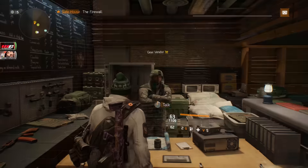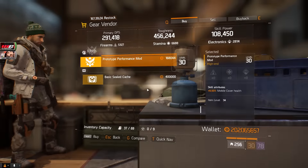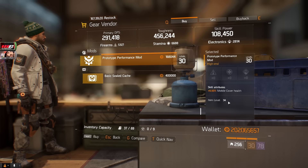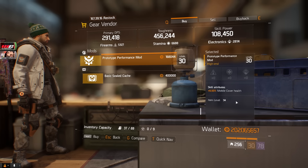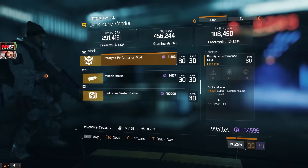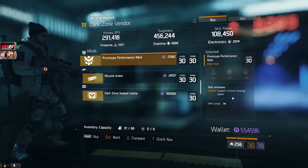Over here in the Firewall, the gear vendor is selling a prototype performance mod which gives you 6.5% mobile cover health — a pretty good one if you're rocking those, so definitely pick it up this week. Over here in the dark zone at West 46th Street, we have a prototype performance mod giving you 4.5% support station healing speed.